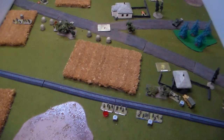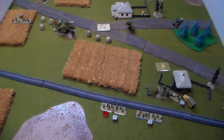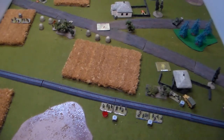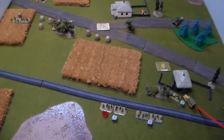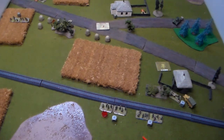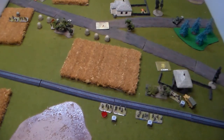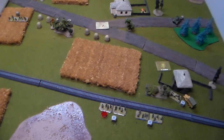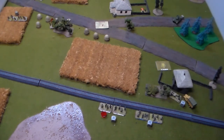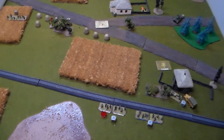End of German Turn 8. Good thing for the Germans to rally — they spent a battle rating marker to get their units back online. The Germans in the building tried to spot and fire with absolutely nothing working. The guys in the house tried to observe but kept failing on aimed fire. The Panzer IV aimed at a Russian squad — spotted them, missed the first time, hit the second time, scoring a Russian casualty. That squad and the BA-64 armored car are now pinned down. Let's see what happens on the next Russian turn.